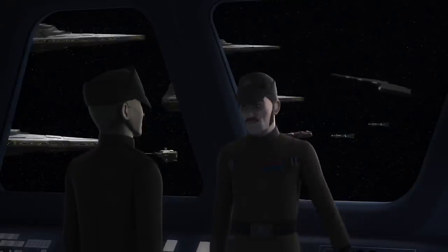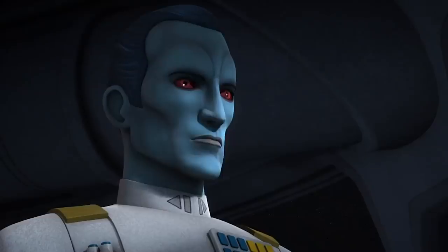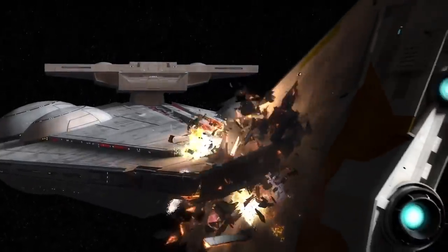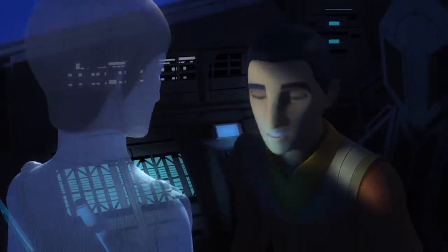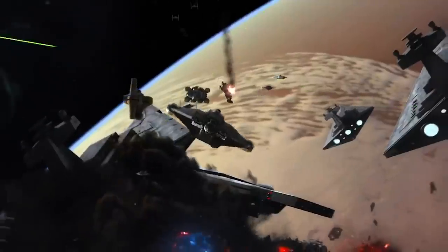Admiral Constantine, commander of one of the Interdictors, decides impatiently to charge his ship into the fray to confront the Phoenix Nest, against Thrawn's orders, of course. This makes his Interdictor a much easier target to hit. The sacrifice of the Phoenix Nest allows a small group of Rebels to escape Atollon to call for reinforcements. These reinforcements would return and destroy the second Interdictor, and allow the majority of Rebel forces on Atollon to escape. Many of these Rebel pilots and ships would go on to take part in very important battles, like the Battle of Scarif and the Battle of Yavin 4, which would turn the Rebel Alliance into a true opposition against the Empire.